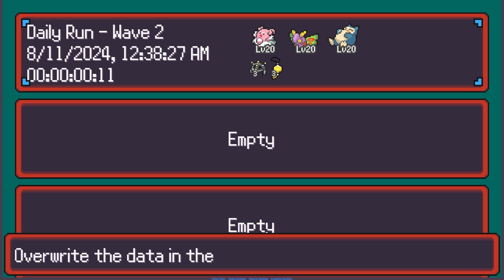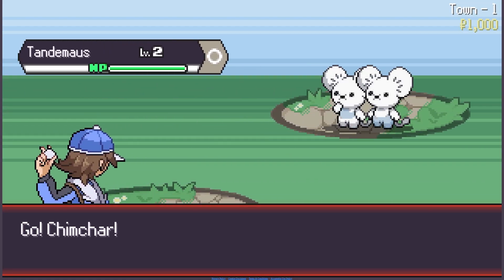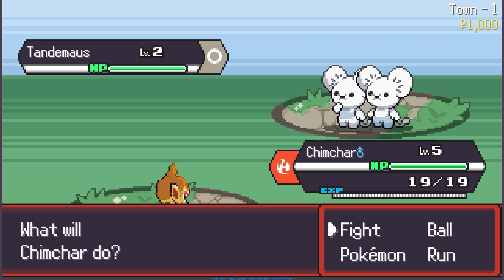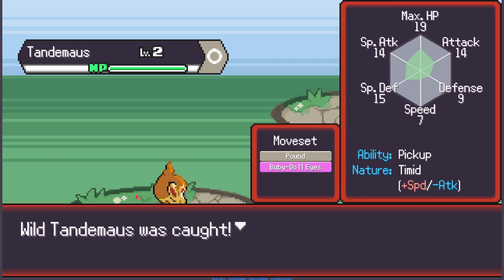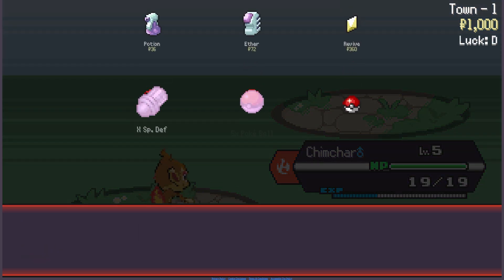I don't really know what this was — I think I started something on accident. Playing on Switch is for babies, but I guess I could try to fight and catch this Tandemouse. So, I'll try to throw a Pokemon at it. We got a Tandemouse with Pound and Babydoll Eyes. Next time I play through this, I could start off with a Tandemouse.